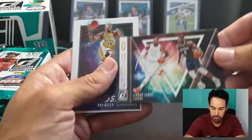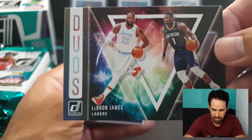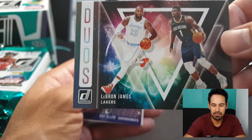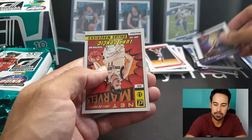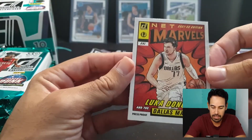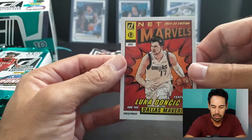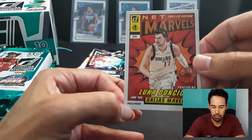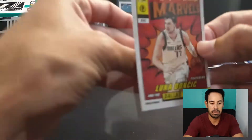Our first duos - it's a good one. Not everyone's cup of tea, but I do like this one - LeBron and Zion together. Retro series of Ray Allen, followed by - yes, excellent - this one is our net marvels gold foil Luka Doncic press proof, a genuine press proof. That is a good one to get for sure - I'm going to get that one sleeved up.